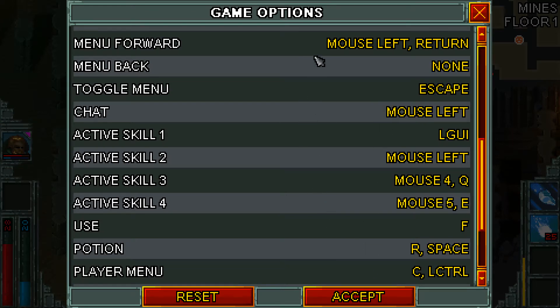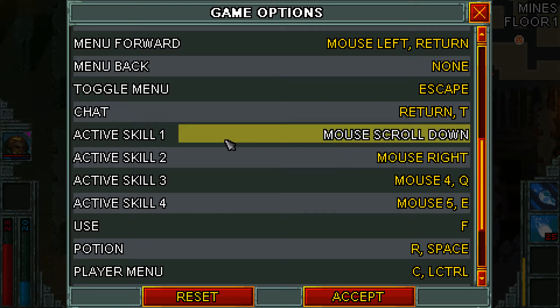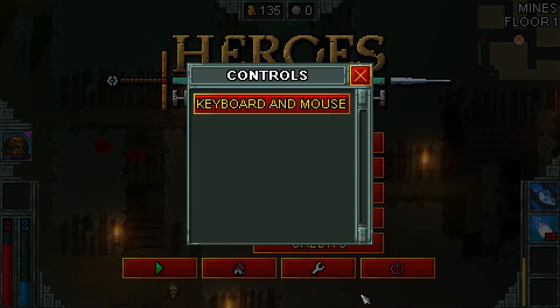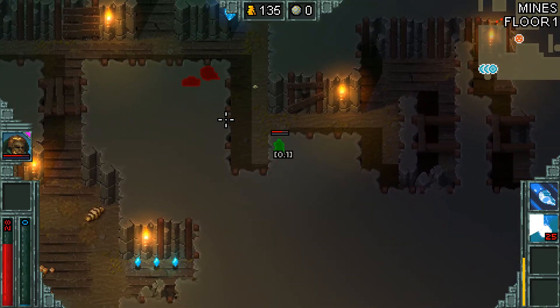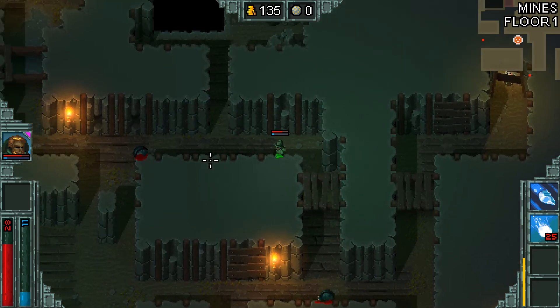And there we go. I'll reset — I've probably messed something up here. Mouse scroll down... oh, you can probably accidentally hit that. F12 — oh, you can set it to that. Cool. There you go. So now, active skill 1 is set as F12 and active skill 2 is set as mouse left. I've now accepted those as the controls. And see, when I left-click, it'll now do my special attack. So yeah, just wanted to share that with you guys.